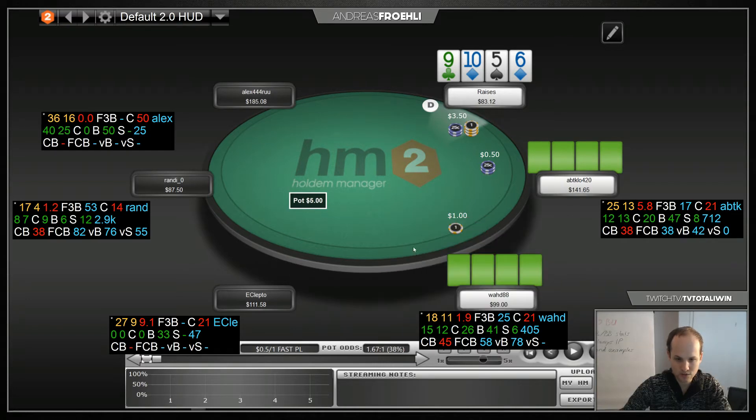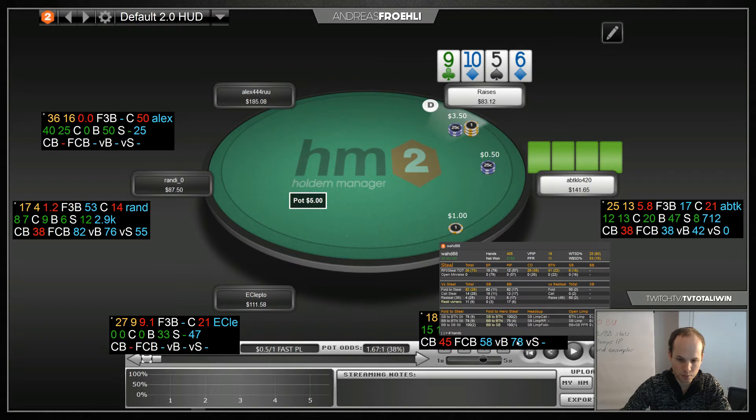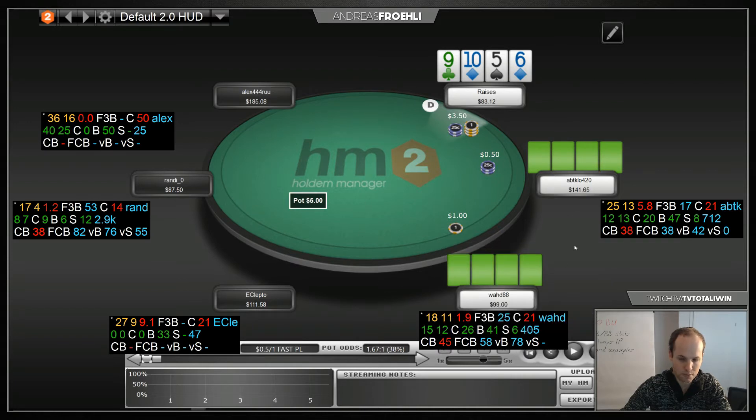We see VATD88 here in the big blind — he doesn't 3-bet much, so far it's 2%. His VPIP is low, but more importantly his versus-button fold-to-steal is 78% so far. Overall it seems like a tight player.